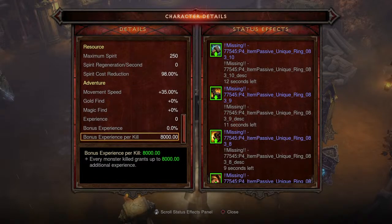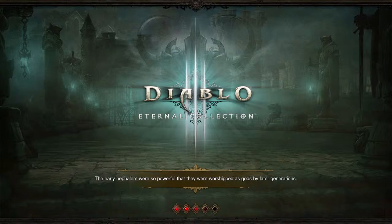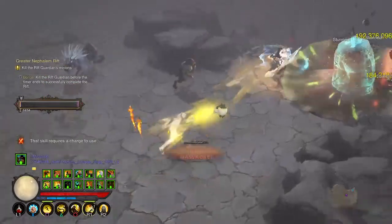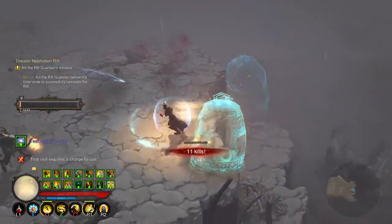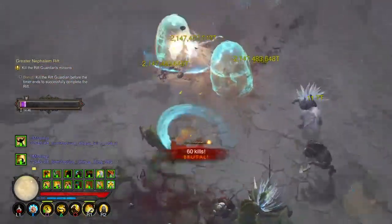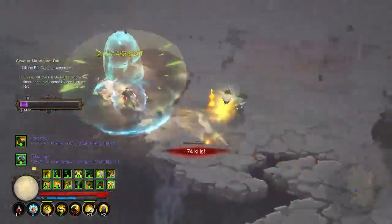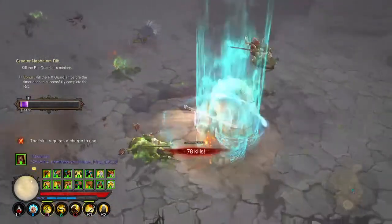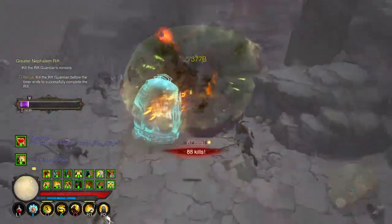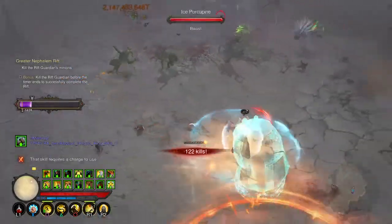With all of that covered — gear, skills, and Paragon — let me show you how to rock this build. The first thing you want to do is get your Sweeping Wind stacks up, as that increases your overall damage. To do that, kill enemies within the radius of Sweeping Wind, so get close before killing them since Wave of Light will one-shot everything. Cast Sweeping Wind first, then Wave of Light to finish them off. Anything above five stacks is good — it can go up to 13 total.